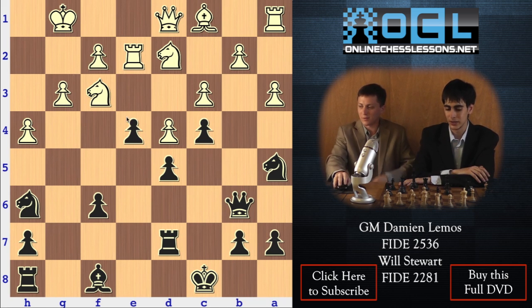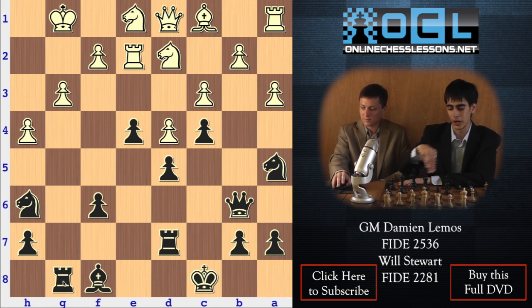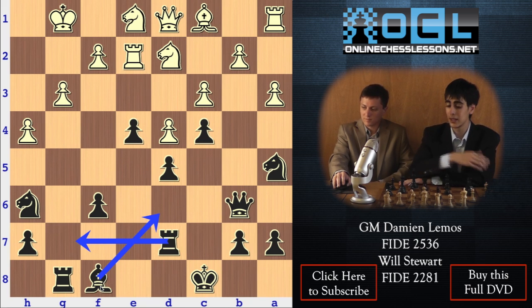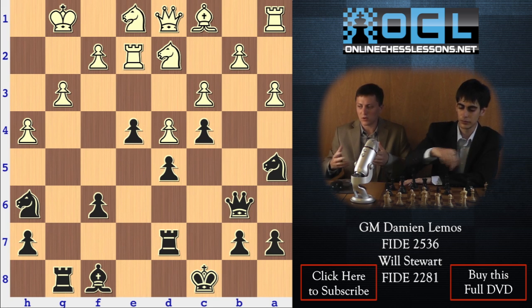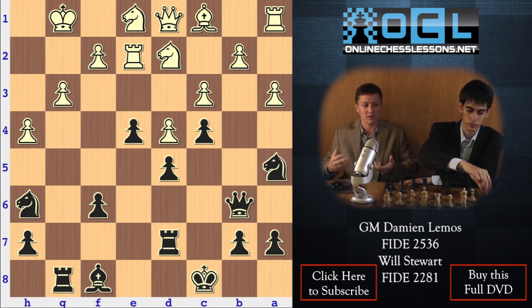Black controls the queenside; White's position has no coordination in each piece. Then we have a clear way of attacking on g5 — rook g8, rook g7. The plan is clear: we have a clear target, which is the kingside pawn. He couldn't play b3. That's the main idea in this variation: although Black is giving up tension in the center and pressure against the d4 pawn by playing an early c4 push, it's so difficult for White to get any kind of activity — the bishop, rook, and queenside are just frozen.